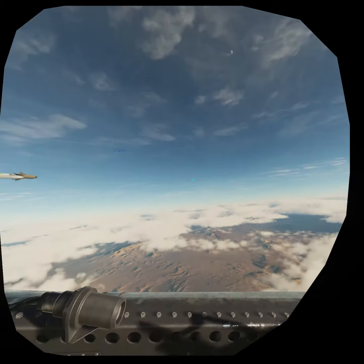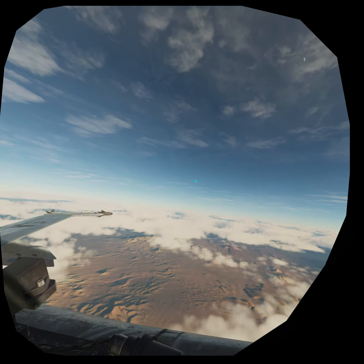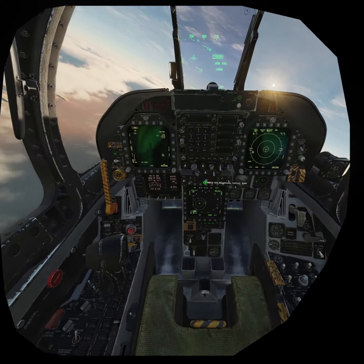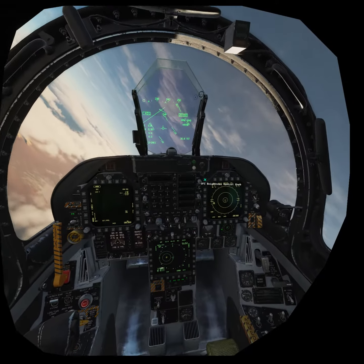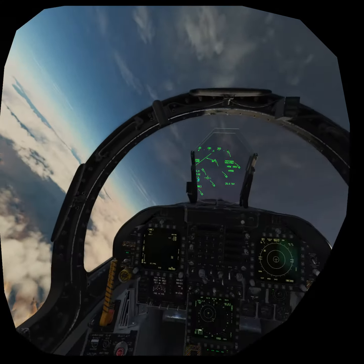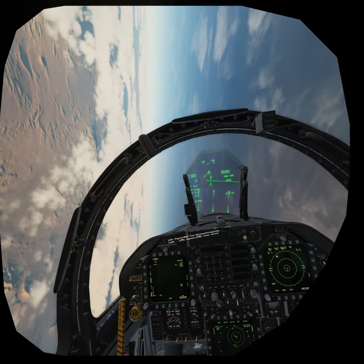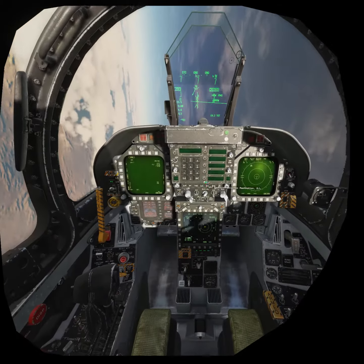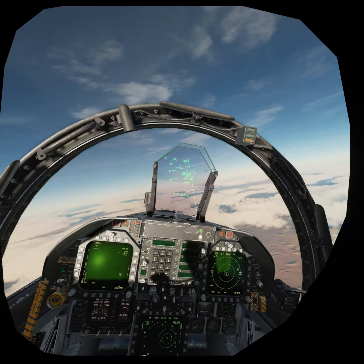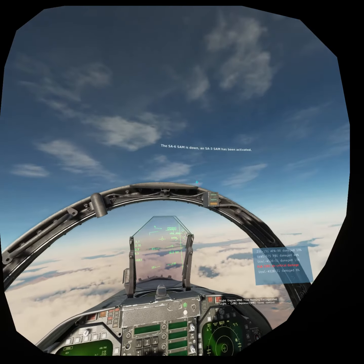I'm right on the edge of the effective range of the SAMs — there goes my missile. Come on baby. 40 seconds. I'm just going to stay right on the edge here, make sure they keep looking at me. I'm going to go outside of that missile so hopefully it's on its way down. About 20 seconds. Big turn in. There we go — alright! The SA-6 is down.